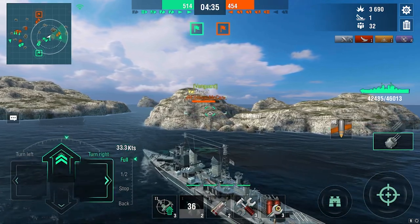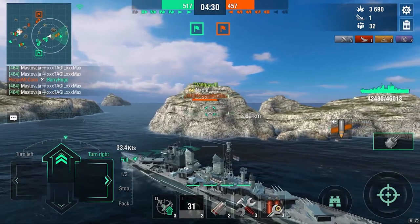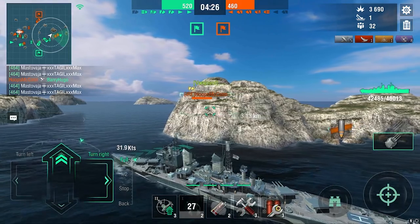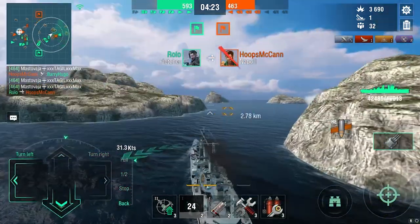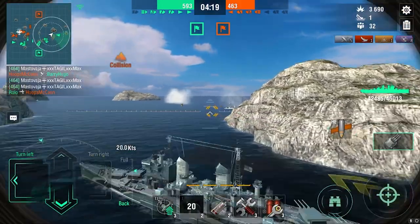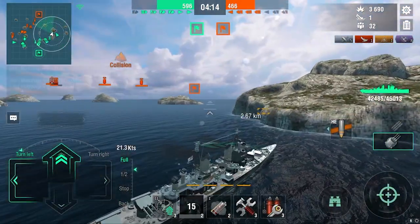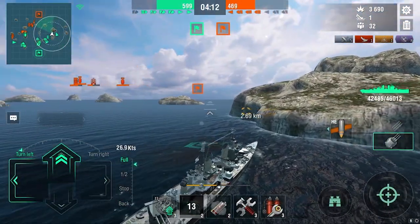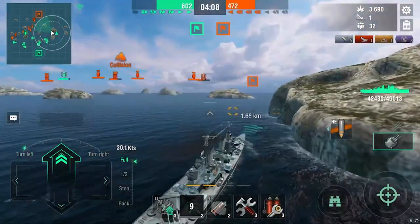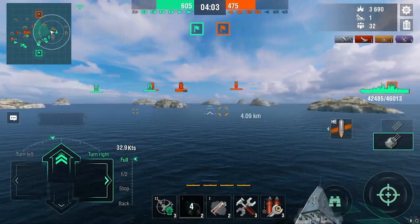The AP is also good. This guy has secondaries so we need to be careful, and he has more torpedoes than me. A Fletcher beat a Napoli? How do you lose to a Fletcher as a Napoli — that's what you're built for. Good job by that Fletcher though. Let's just go for the base and cruise through the middle.